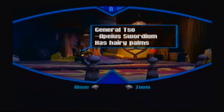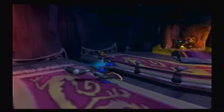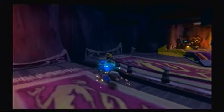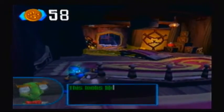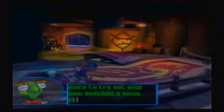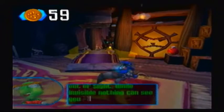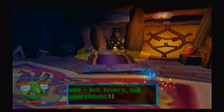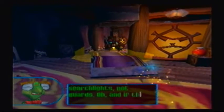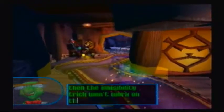General Soh. Apious Sordium has hairy palms — good for him, he should go get that checked. This looks like a good place to try out your new invisibility move. Hold down the circle button to drop out of sight. While invisible, nothing can see you — not lasers, not searchlights, not guards. And if the guards already see you, the invisibility trick won't work on them. Yeah, I've already mentioned that in the last episode, Bentley.